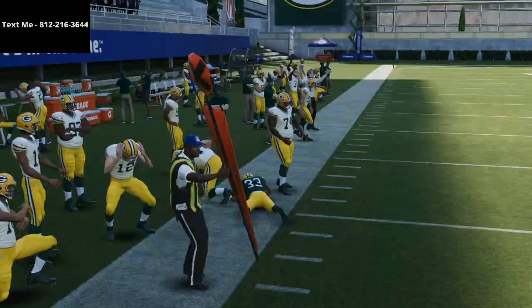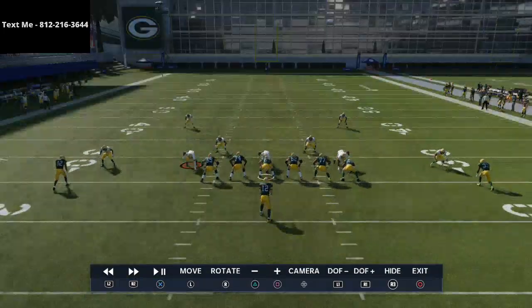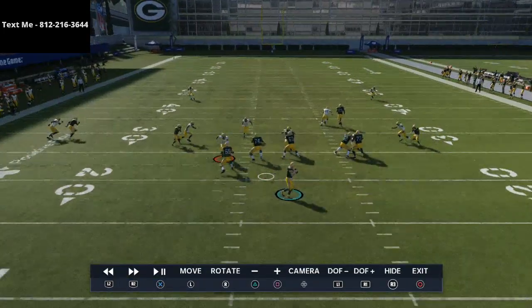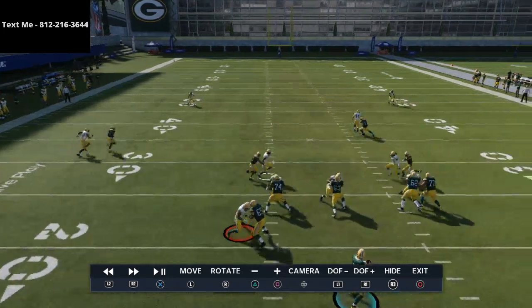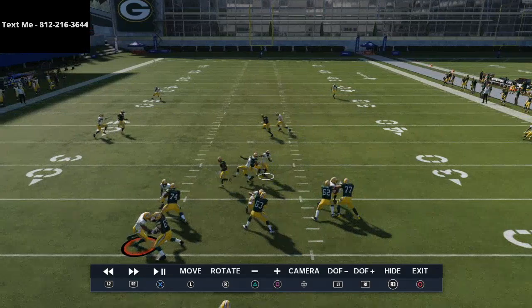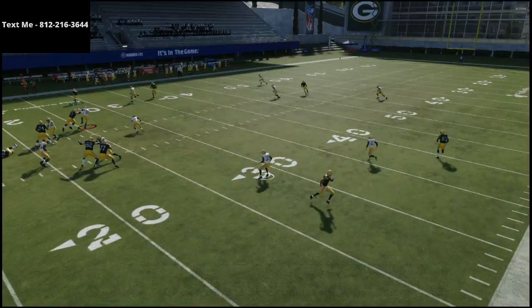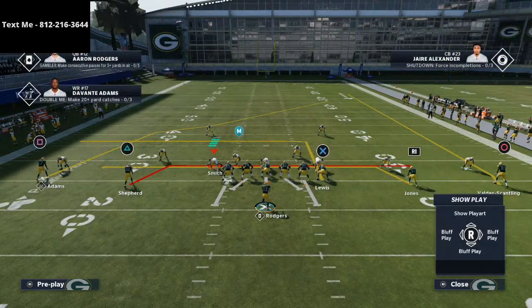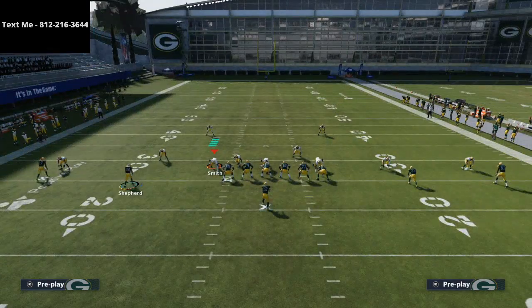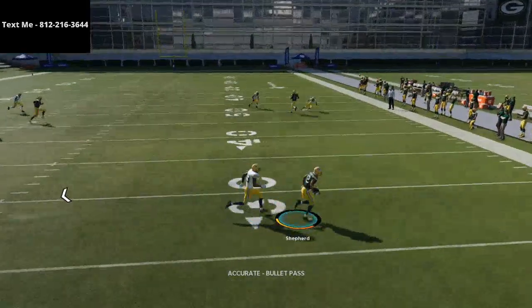Against man-to-man, especially if they press coverage you — like right here, I pressed and shaded inside trying to stop this — watch this animation. They're going to come across at the same depth, and you can see the corner literally runs into him. It's an easy completion and you get up the field for a quick 10 yards. That's the way mesh is supposed to work. They're on the same plane, and if they press coverage you, you're going to run into them and one of those two drags is going to pop open.